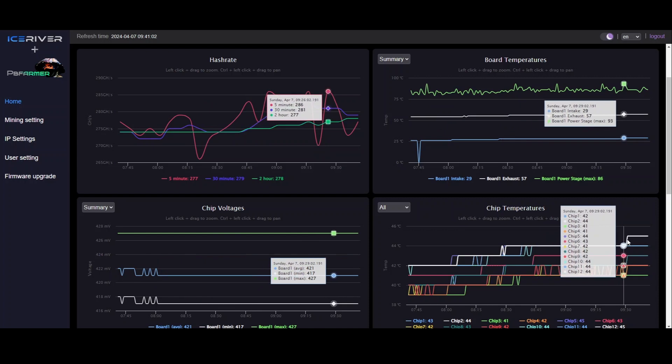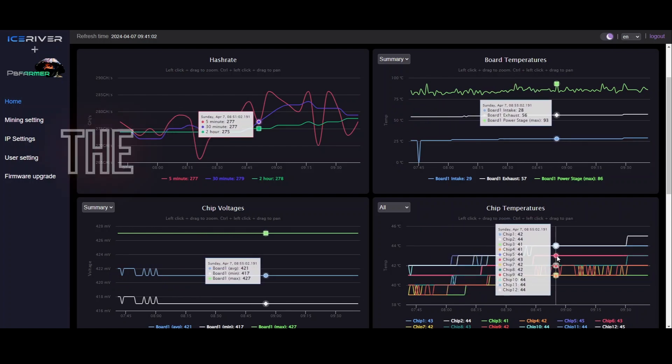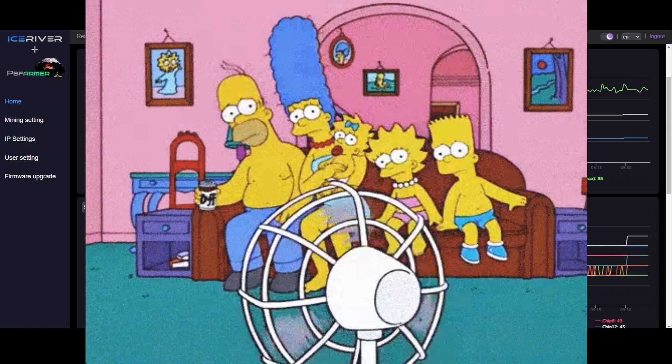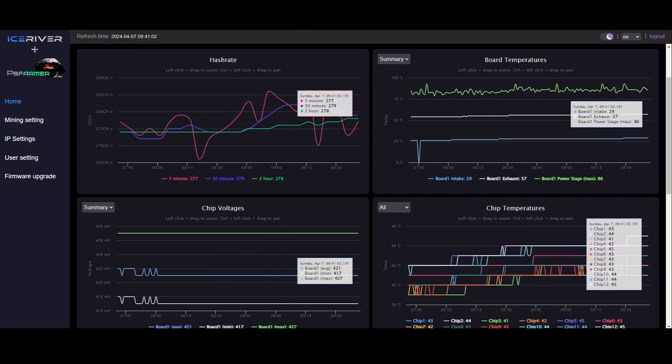People have been trying desperately to get their power stage temps down with maximum cooling mods, but they may be lowering chip temperatures too much. There seems to be a goldilocks zone for these chips — it doesn't seem to like them down to like 39°C. Chip 4 is sitting at 39 degrees, and from what I've noticed that seems too low. I may need to do another session moving fans around — maybe take the top fan off and just let air blow in from the side to lower power stage temps without over-cooling the chips.